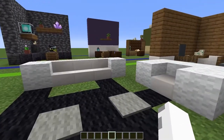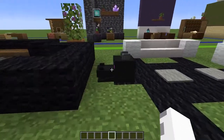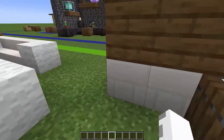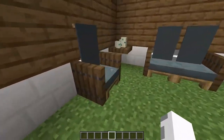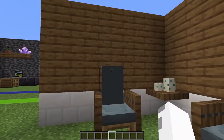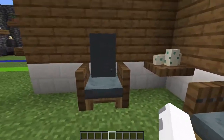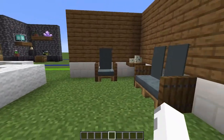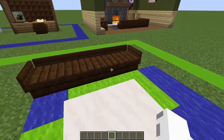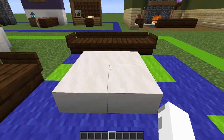For the third design, we have one long white couch with a big white chair and an ender dragon trophy rug. For the fourth design, we use beds that go into the back of the wall to make it look like a nice seat with legs, covered with a banner. You'll need a wall to do this design, but it can be used as a bench or a singular chair. For the last couch design, we have one short couch with a longer one, a globe rug, and a nice quartz coffee table.